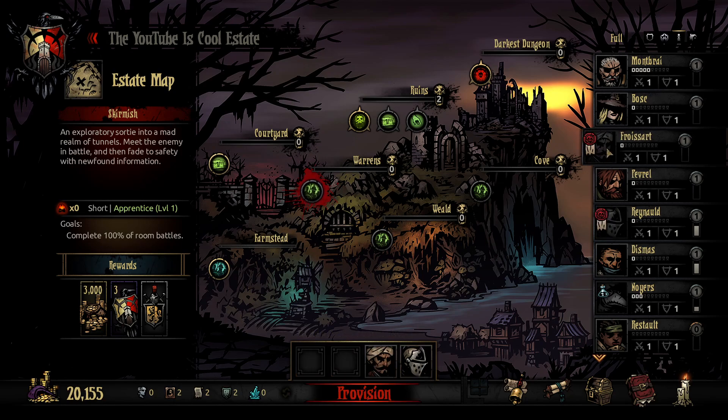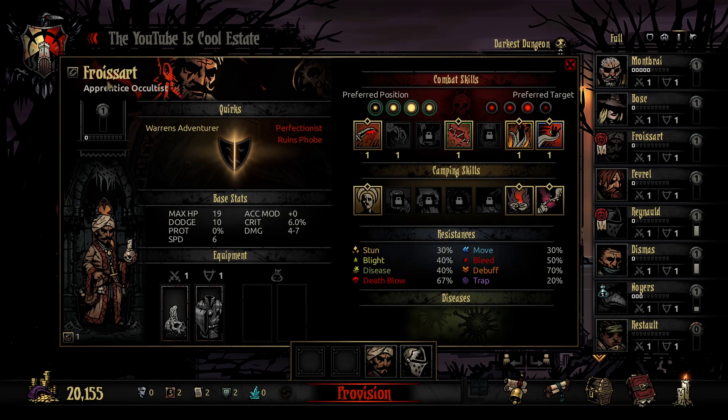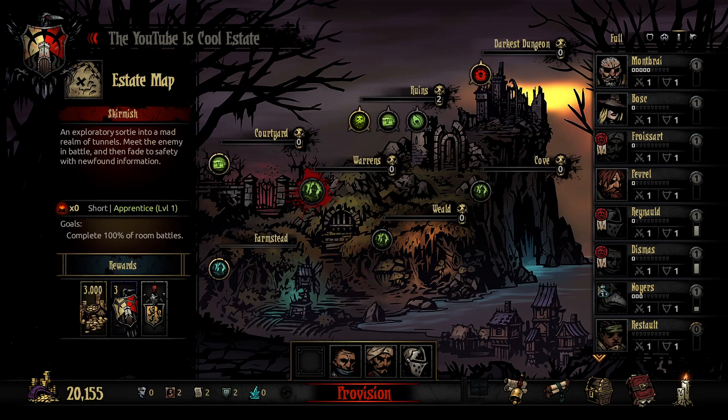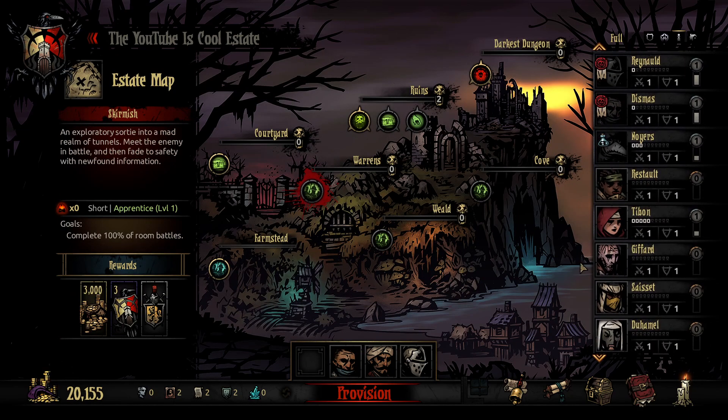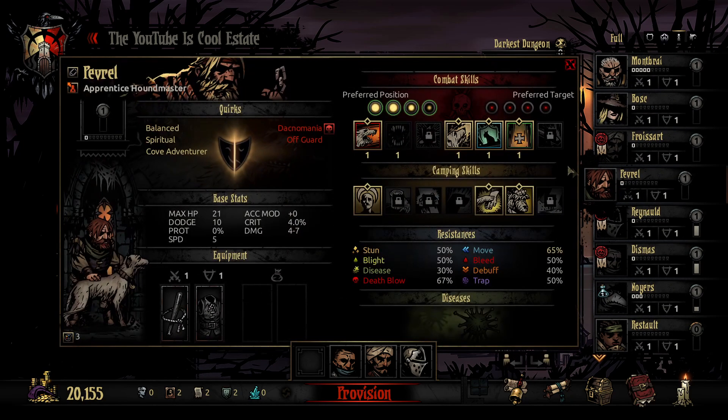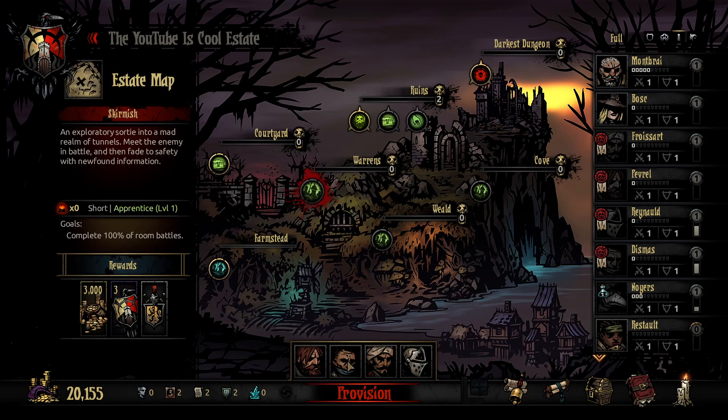We've got Raynald, we've got Froissart. We do have a Warrens Adventurer there. Who's the guy with Warrens Explorer? Is that Dismas? Dismas, my beloved. We do have a healer. We could take our Houndmaster, Peverell. Maybe we could switch off this skill for this one, just for the potential full bleed.